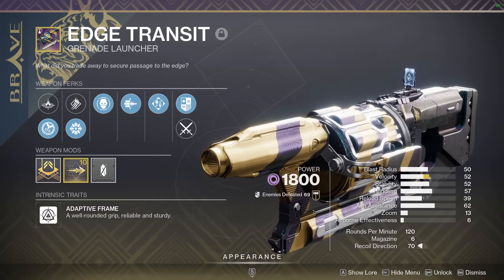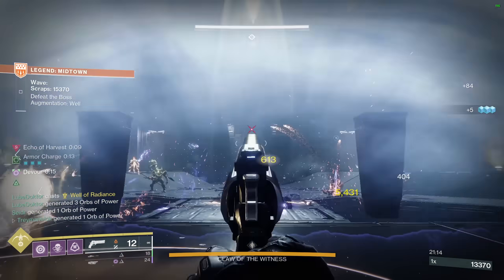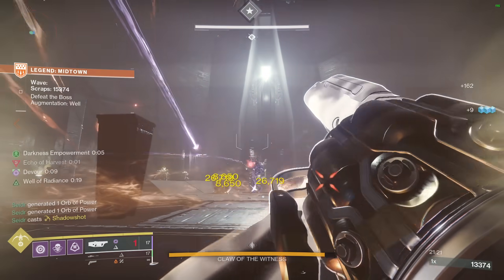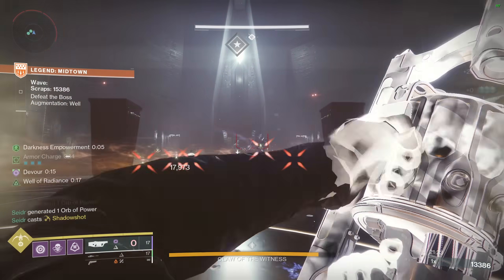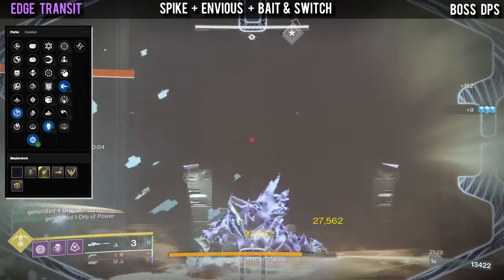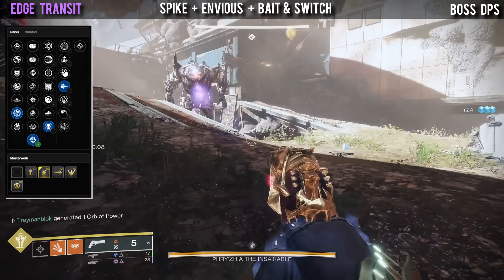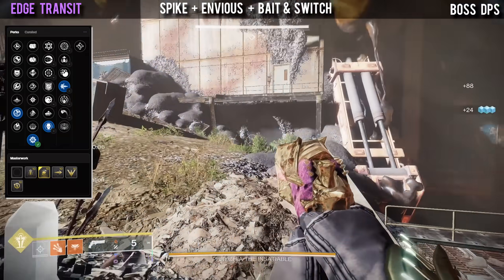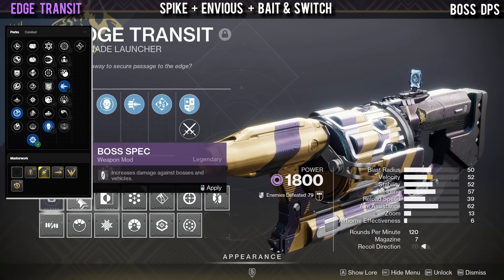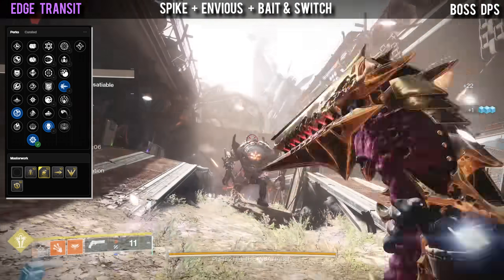Starting off we have Edge Transit. There used to be 3 main god rolls that were extremely good, but since they are nerfing Deconstruct in Final Shape, we are basically down to 1 god roll: spike grenades with MVS Assassin and Bait and Switch. You can take this god roll even into day 1 raids because it's so good and simple to use. It allows you to load up 21 and even 24 shots in the mag with a mag perk and the backup mag spec,